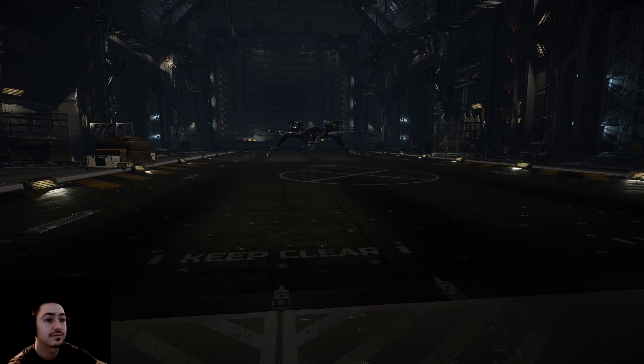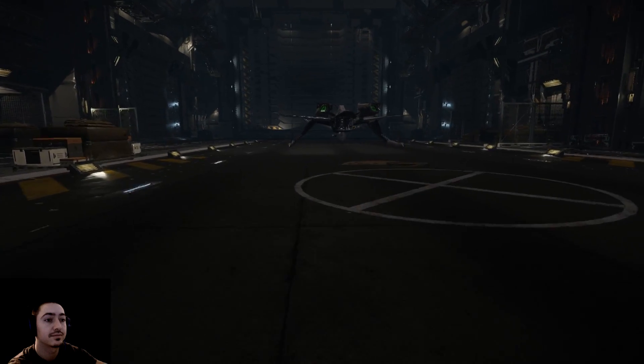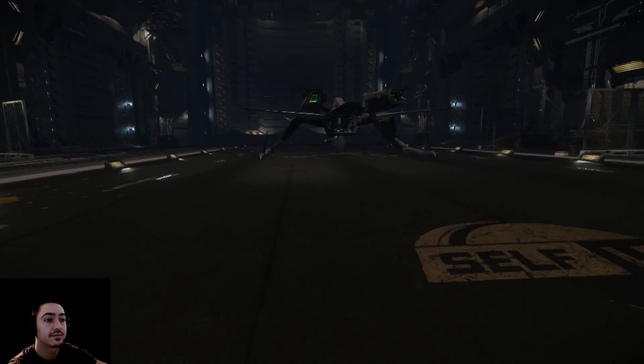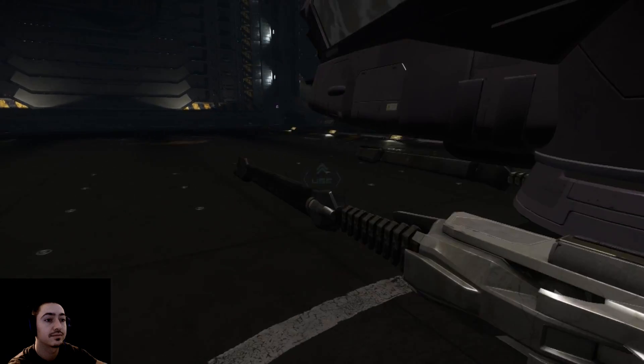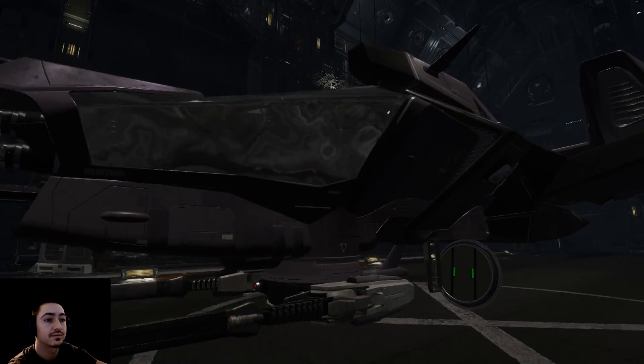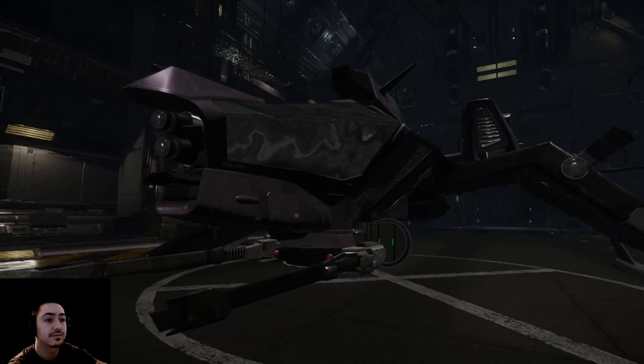Hi folks, Tripster here and we're back with Star Citizen. So you've purchased yourself a ship and you're wondering how to get started. Once you log in you'll be in the hangar and you can see the ship that you purchased in detail. You can walk inside the ship and take a look around.